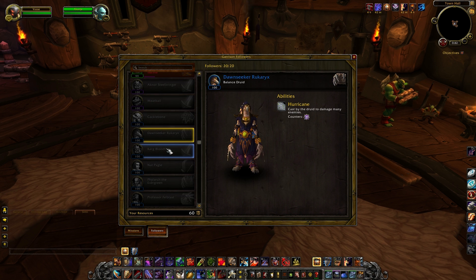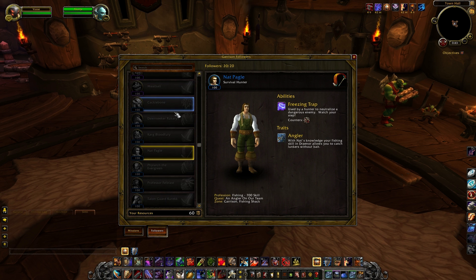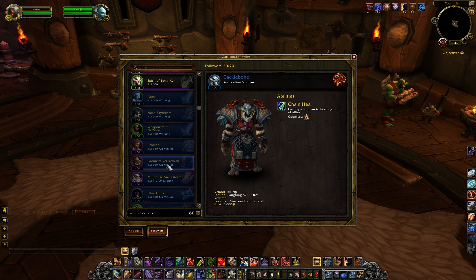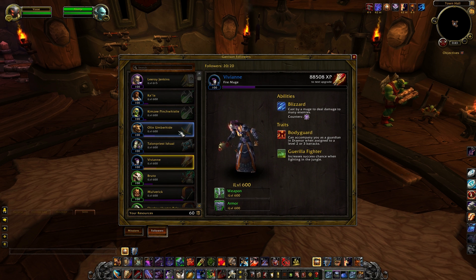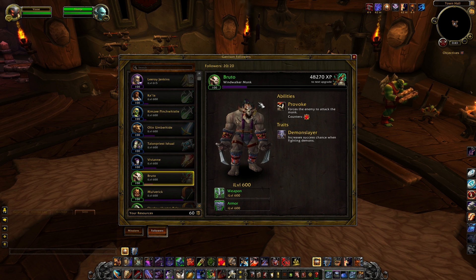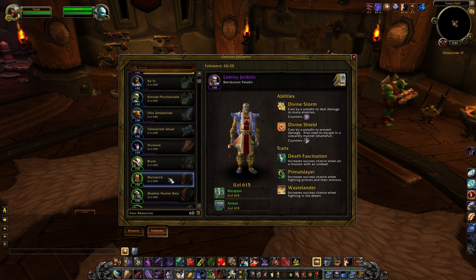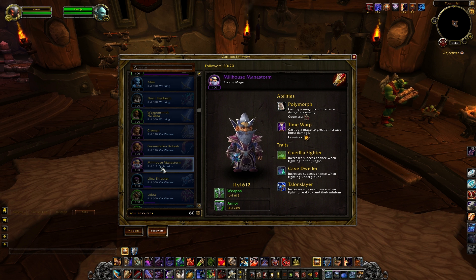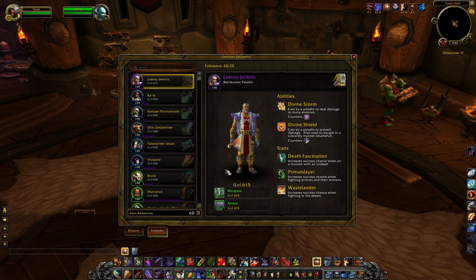Here are all the followers I have yet to unlock. I'm going to try to get all the blue ones and these last two purple ones. Each follower levels up and eventually becomes purple — blue followers have an XP bar and as you send them on missions they'll level up. The breakdown by rarity is: green follower gets one ability and one trait; blue follower gets one ability and two traits; purple followers get two abilities and three traits.